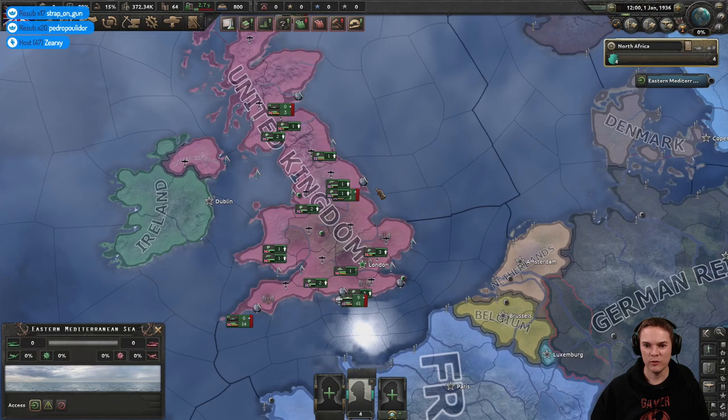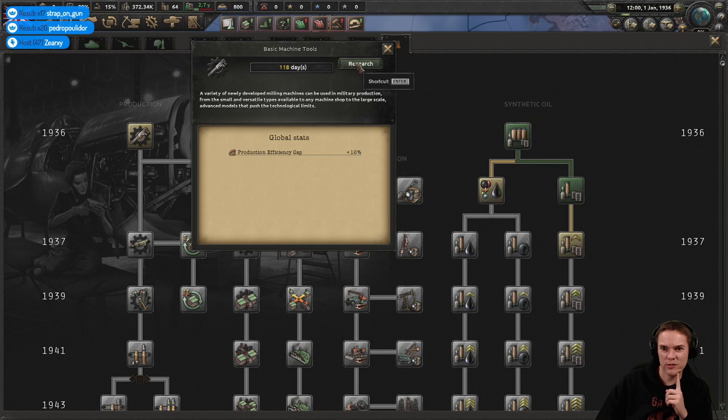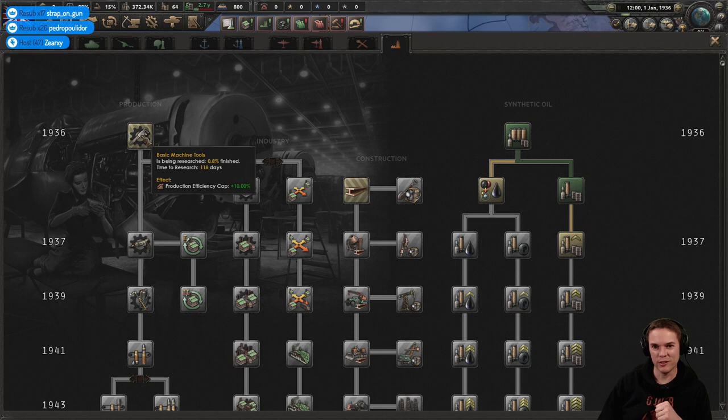There'll be loads of units out east, we'll work through them as we start time ticking over. Let's get some research going — we'll research industry to allow us to research better to start with, build stuff a bit faster, and we'll develop some big guns fairly soon. Almost all the coronavirus deaths in the US are in Seattle — that's not good at all, sorry to hear that.